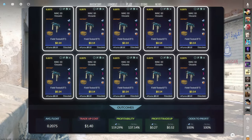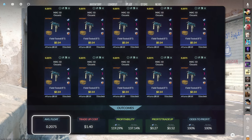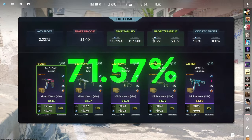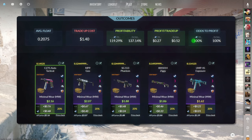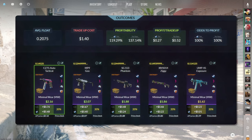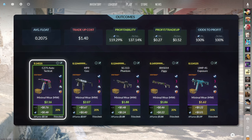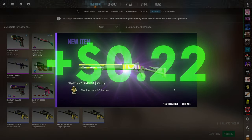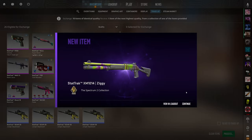The third trade-up consists of 10 StatTrak Field Tested Mil-Spec skins from the Spectrum 2 case, below a 0.2075 average float. Get each input for 14 cents or less. This trade-up costs around a dollar and 40 cents total and has 119.29% profitability after Steam fees with a 100% chance to profit. Of the five outcomes, the StatTrak Minimal Wear CZ Tactic Cat is the best at just under 50 cents of profit. We do not want to see the UMP — only one cent of profit. Three, two, one — 22 cents of profit. Not bad at all.